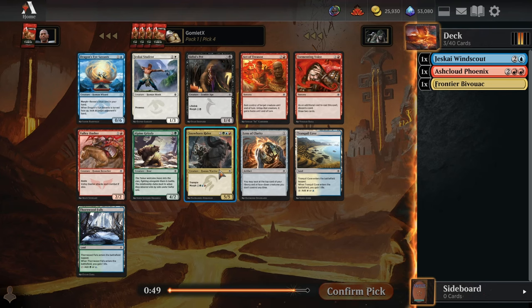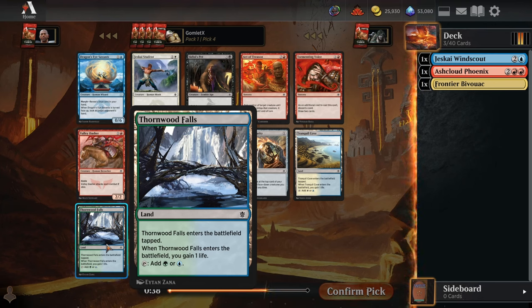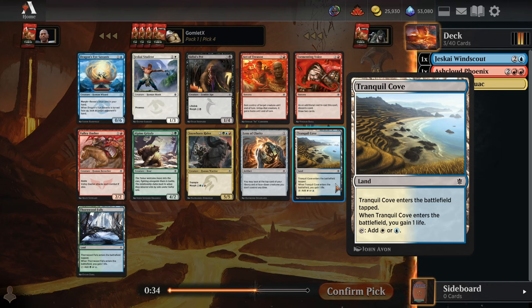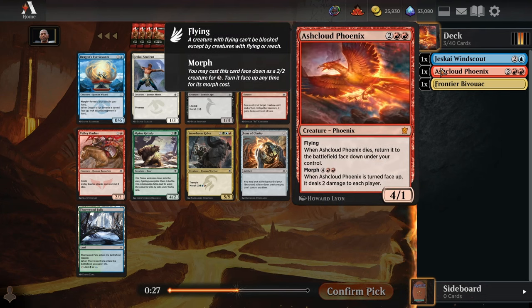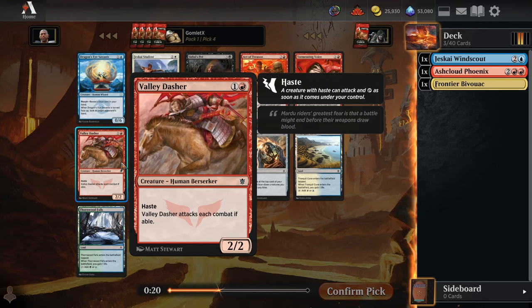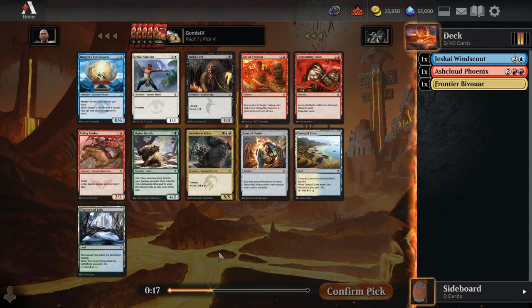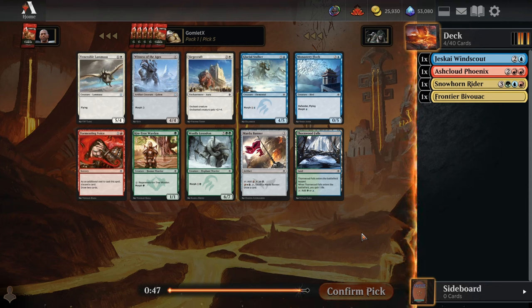Pick number 4, we've got a Snowhorn Rider for a really beefy morph to flip up later. We've got a Thornwood Falls or a Tranquil Cove. The Thornwood Falls is a little more flexible because it works in green-blue-red or green-blue-black, whereas Tranquil Cove only works in blue-red-white. The Valley Dasher is okay if you have a bunch of raid cards, but the fact that it's forced to attack means it will eventually make a bad attack. I'll go for the Snowhorn Rider here.